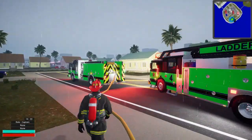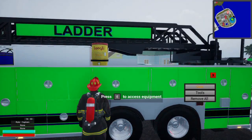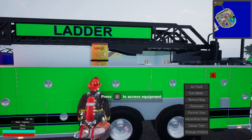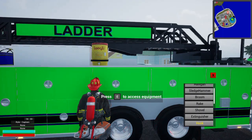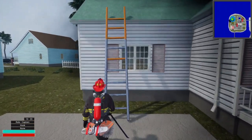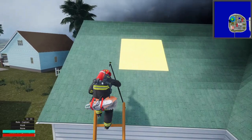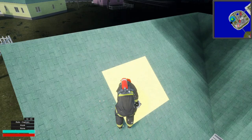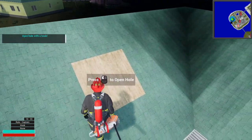In order to make this hole, we're going to need a saw and a hook. So we're going to come over here — grab our saw and grab the hook. This is now a two-step process for the hole: come up, get prompted, and we're now going to use the hook.